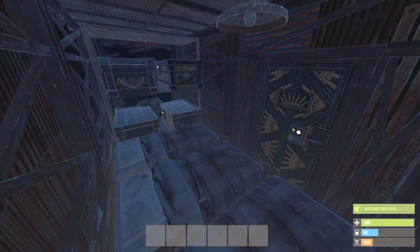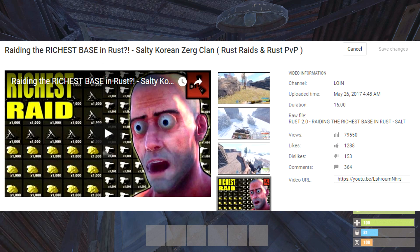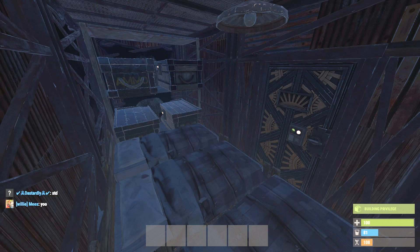What is going on folks? It's Loin, back in Rust, playing some more Vanilla today. I'm sure the question that's been plaguing all of you is: what exactly happened after that raid that you just did? That super juicy one with the Korean Zerg clan where you got like 120k stone among other things. What happened to all the loot, Loin? Where'd it go?